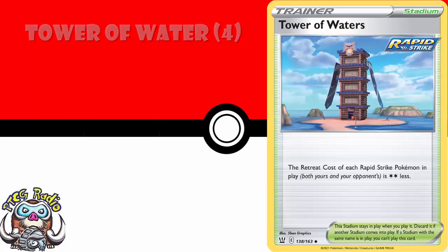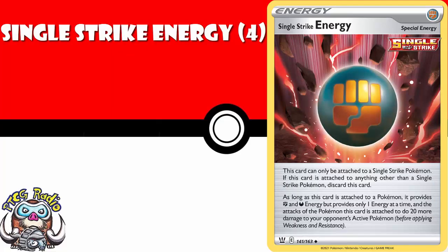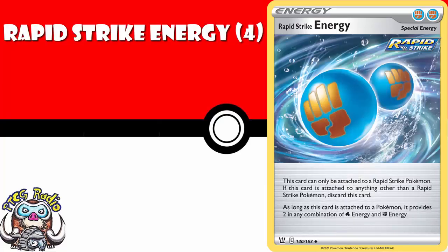Urn of Vitality lets you recover your Single Strike Energy, and recovering Special Energy is not easy. You probably don't need four of these — you'll probably never put four in a deck — but it's one of those you never quite know. Single Strike Energy deals an extra 20 damage if attached to a Single Strike Pokemon, so it's going to be a four-of in every Single Strike deck. Rapid Strike Energy counts as two energy, so it's going to be a four-of in every Rapid Strike deck.